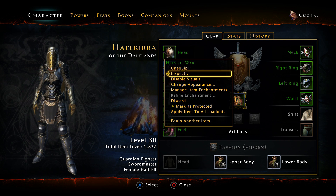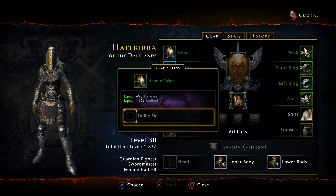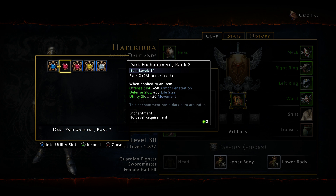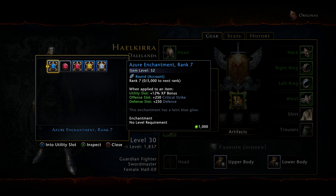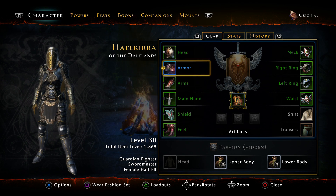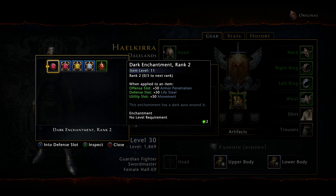We'll start with my helm here. In order to put an enchantment in, you select Manage Item Enchantment from the menu - Utility Slot. You see that each enchantment comes with its own situation depending on what type of slot you put it in. I already know I want my Azure enchantment to go in here because this has a utility slot and it will boost my XP gain.